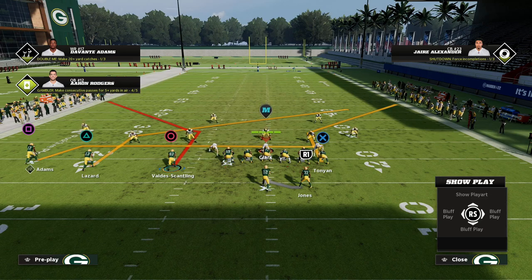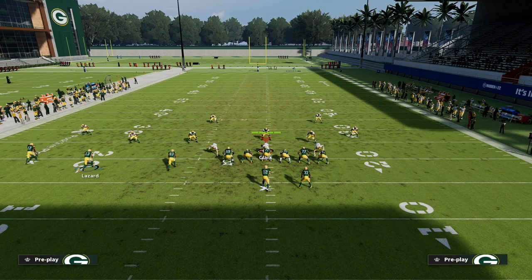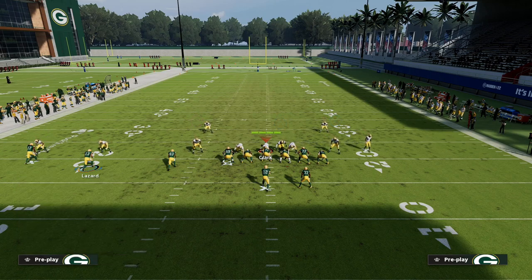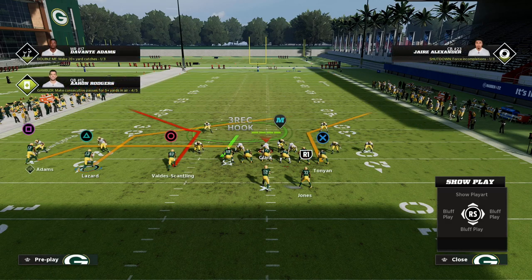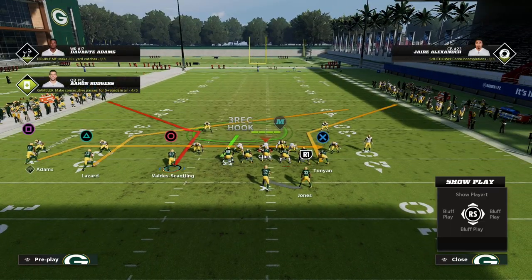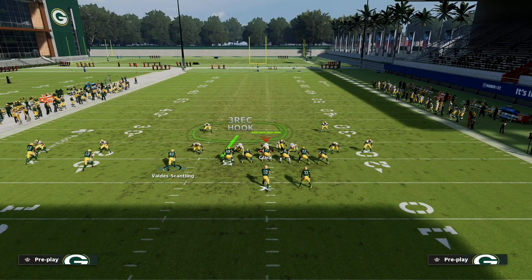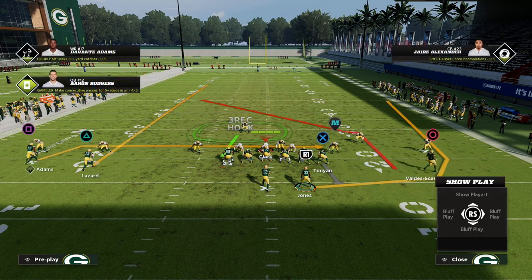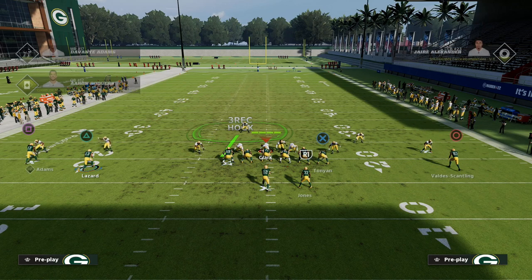We're going to talk today about how good this route to Valdez Scantling really is. I think it's one of the more underrated routes in the game — it's good against man and zone, and we're going to show you how it can kill the 30-yard clouds that a lot of people run to slow down the tight end post. Ideally we want to be on the right hash, but you can actually run this on either hash. The setup is really simple: we're going to streak the outside slot Alan Lazard, wheel the running back, block the tight end, and motion Scantling across.